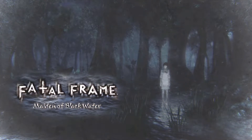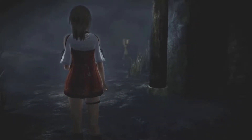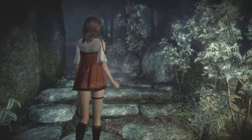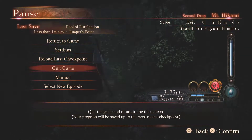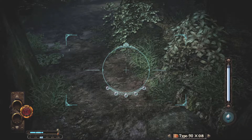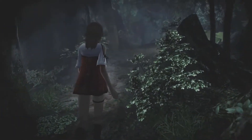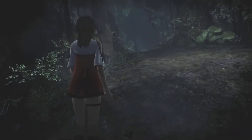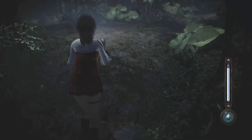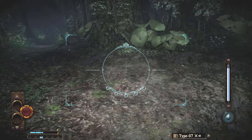Okay, I think those ghosts are chilling back there. I want the Type 90 film because it does more damage, but I feel like I'm gonna need to buy more of it. We've got infinity for Type 7, Type 14, and 16 — though the 16 says it takes a long time to load. Let's just use the Type 7 for now.